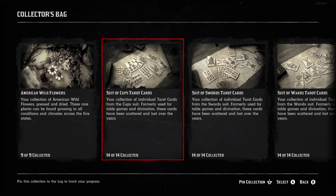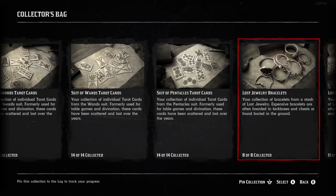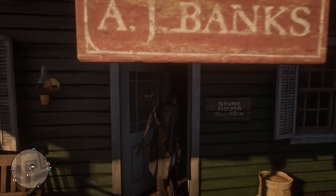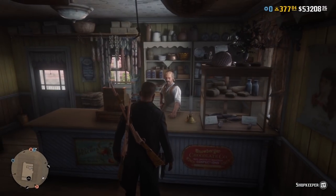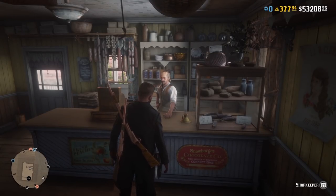Number 21: new collection sets. This role is completely scalable — you can have a number of different collection sets and they can be anything, so let's see some new collections added. Number 22: allow us to rob stores. A lot of players are expecting heists, but just being able to go to a general store, pull out your weapon, aim it at the person behind the till, and rob that store would be more than enough for now.